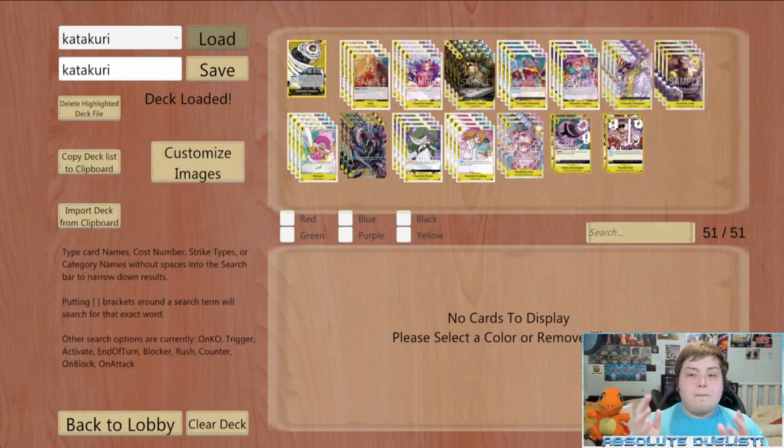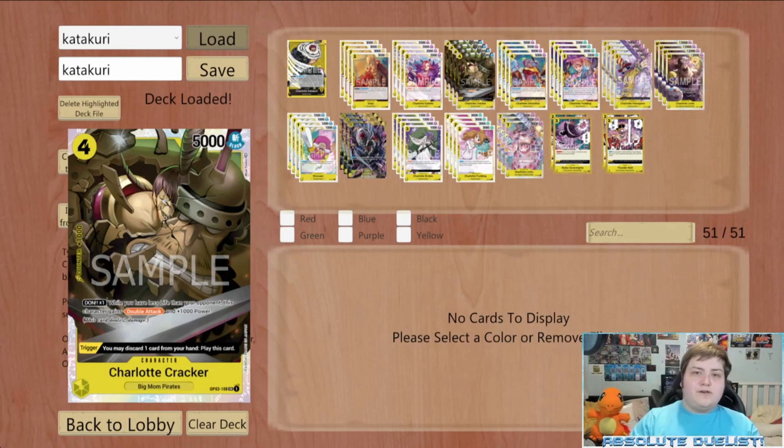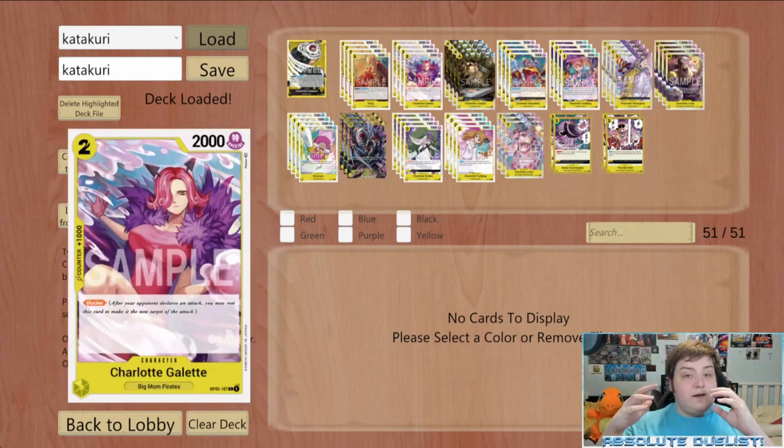The reasoning is simple: Cracker, Perispero, and Smoothie all share the same trigger ability - if you get them off life, you play them by discarding a card. This lets you focus your Don into other plays, especially combined with Katakuri's leader ability to get additional attacks or search for Perispero. If they die, you can play them for essentially free by discarding a relevant card like extra 10-drop or 7-drop Big Moms. The whole point is you're controlling life and the game, and in the end game you'll be able to play Big Mom multiple times.